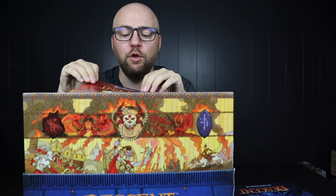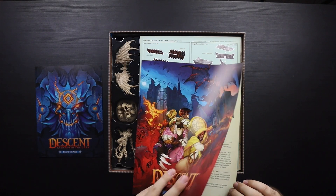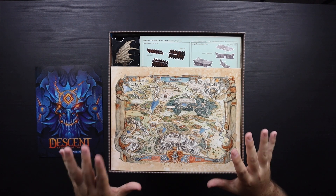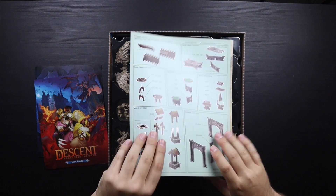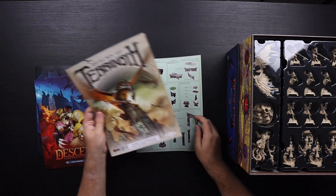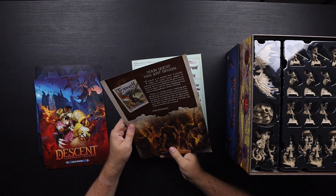It seems like they're moving away from full rulebooks — Fantasy Flight usually has a learn-to-play and then a rule reference. We have a lore guide, which is cool — some background information about the lore. We have a map, which is nice. Then there's something called Realms of Terrinoth, which is probably an RPG book. And we have all the assembly pieces for the different 3D components.